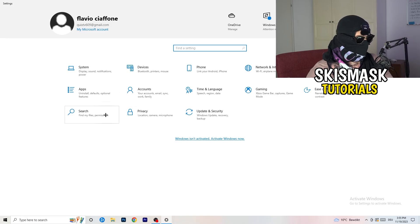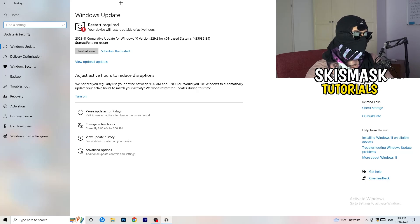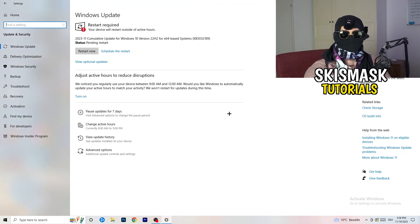Go to Update & Security and update every driver on your PC that isn't on the latest version. Keeping drivers updated maintains the best performance, especially on low-end PCs. Also open your graphics card application — for me it's NVIDIA GeForce — and download the latest driver version. Some games require the latest drivers, which can be the reason your game won't launch. Always keep every driver updated.